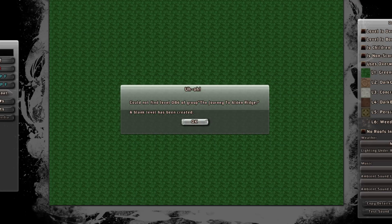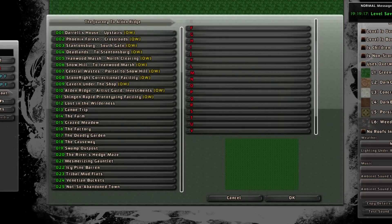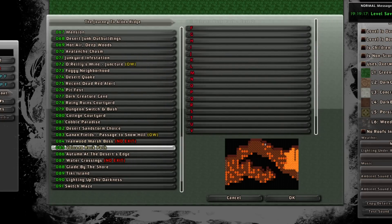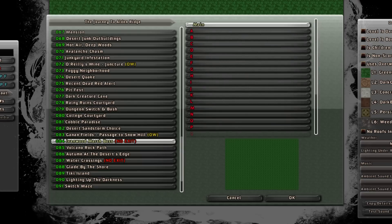It can't find level 84, so a blank one has been created with the default settings from the level I was just coming from. This one is going to be a boss for the marsh — Ivan Wood Marsh Boss. I'll save that so I can hit the load screen. And here's my Ivan Wood Boss Marsh. It's got a little screenshot of it and you can see all the different sublevels.